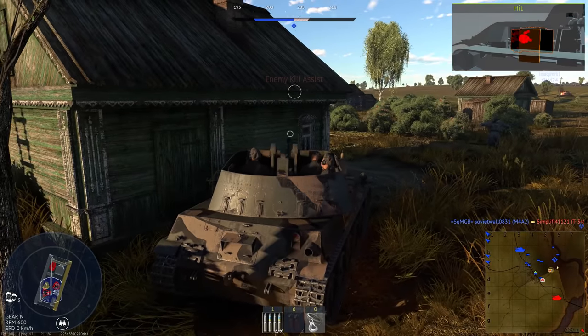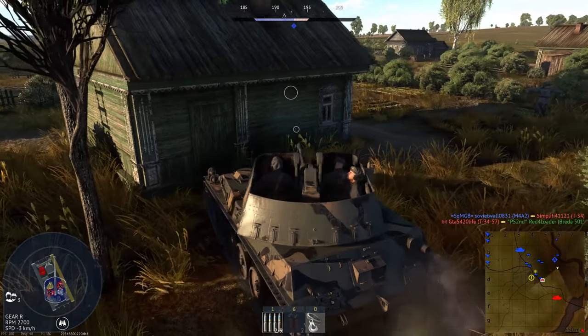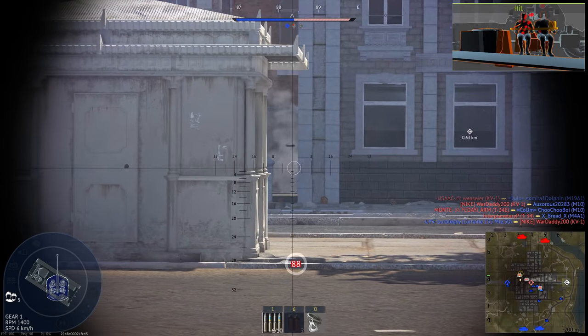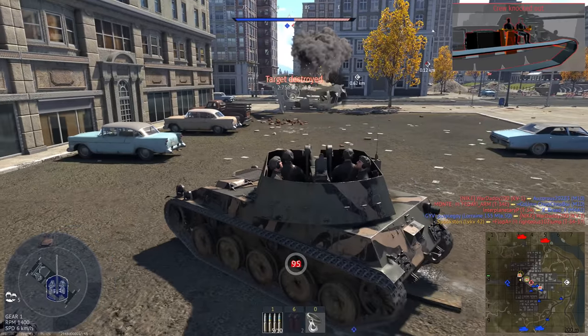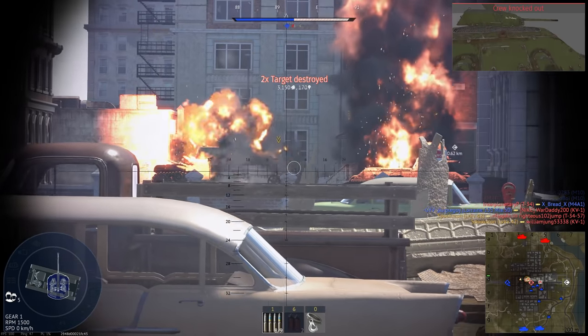Not all AA vehicles are like this, though. In fact, many aren't useful against anything but aircraft and extremely light vehicles. Either they don't have enough penetration, or they don't have enough AP ammo. They can disable tanks, sure, but they can't finish off the target. Some examples would be the M163, SIDOM, and M42.